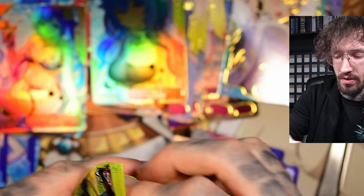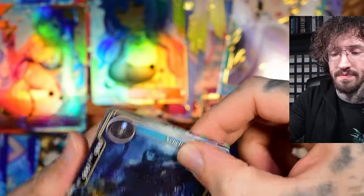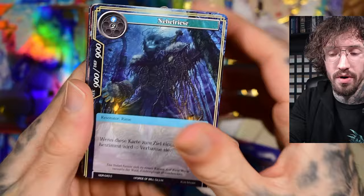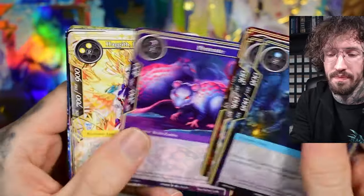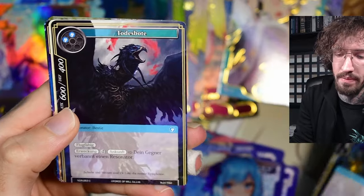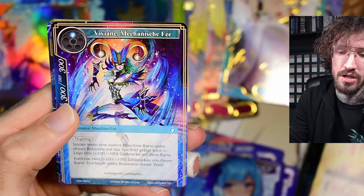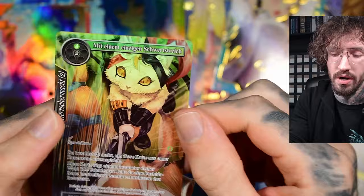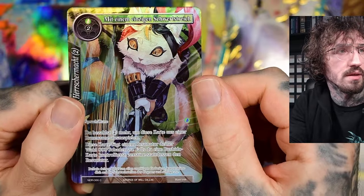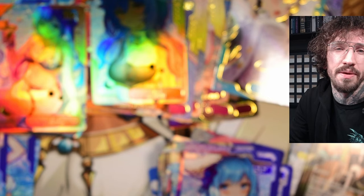Let's end the video with one Force of Will pack, as I'm still looking for the Anubis Secret Rare. One nice day I will have this card for my collection. Please check out my channel for more unboxings, or check out my Patreon if you want to support the channel directly. And we end up with a Samurai kitty cat. Thank you for watching, see you in my next unboxing. Bye.